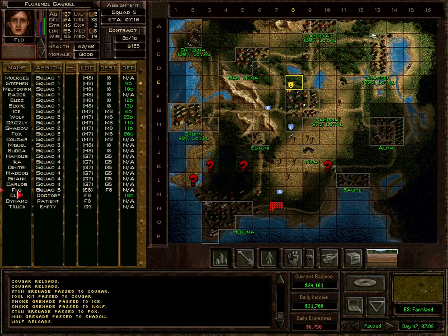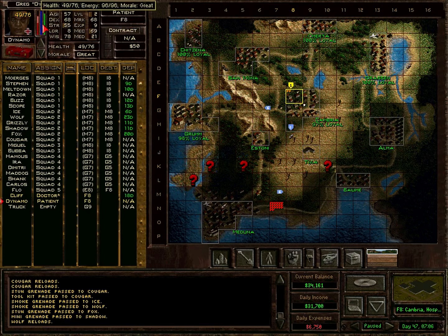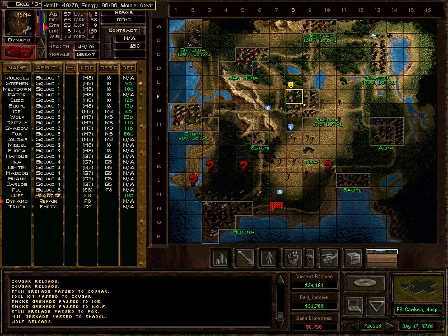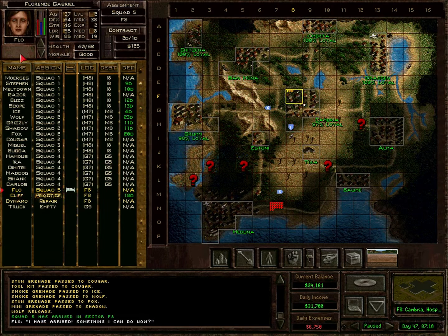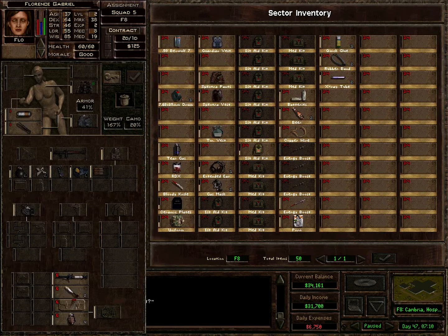We can put the things Fox is bringing to Cambria on Cliff and move him out after having doctored Dynamo for an hour. He is not sleepy though, so let's have him repair for an hour instead. Cliff can practice agility. Dynamo does not need a lot of sleep - that's why he went from 89 energy to 96 within an hour, but that's fine. Flow should rest for this hour. She can drop some things elsewhere but bring the other things to consolidate our items here in Cambria.